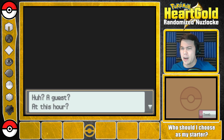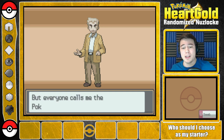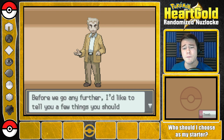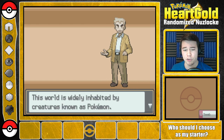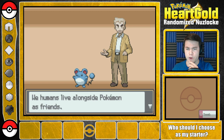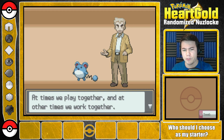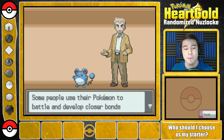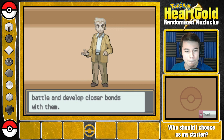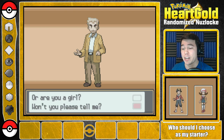The game starts and Professor Oak says: 'A guest at this hour? Sorry to keep you waiting. Welcome to the world of Pokemon. My name is Professor Roak, but everyone calls me the Pokemon Professor.' The host notices: 'What Pokemon are you going to send out, Professor Roak? Oh yeah, Meryl. Is this randomized? Did I make an oopsie? Typically in a randomizer, the Pokemon the Professor throws out at the beginning is randomized, but Meryl's the Pokemon that would typically be thrown out.' Game continues: 'Are you a boy or are you a girl?' The host responds: 'Well, the last time I checked, I was a boy.'